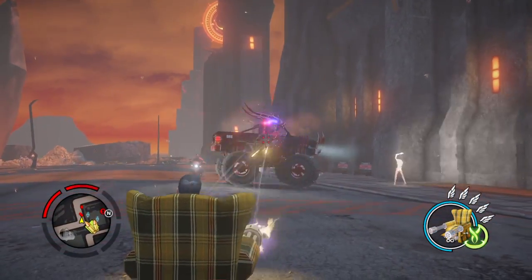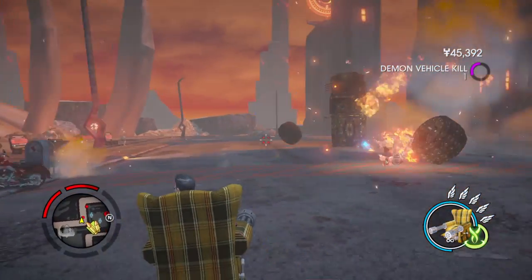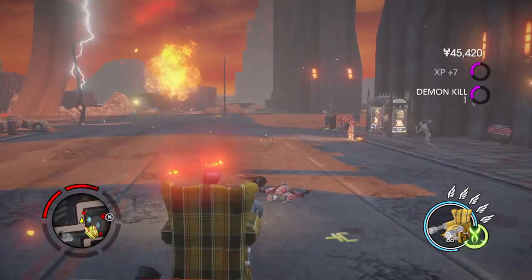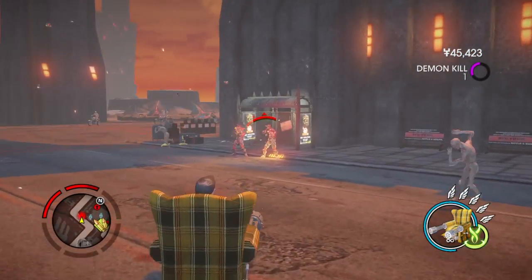Hello people, today I'm going to show you how to acquire a unique rifle called Arm Chiragetan. Of course you need a Geo Witch installed to acquire this weapon.